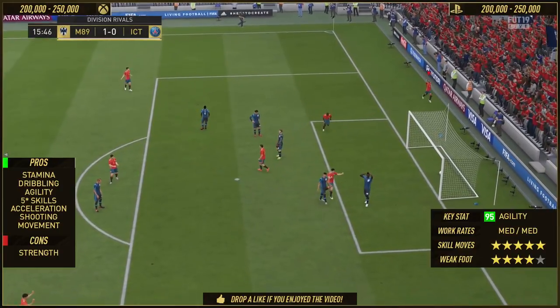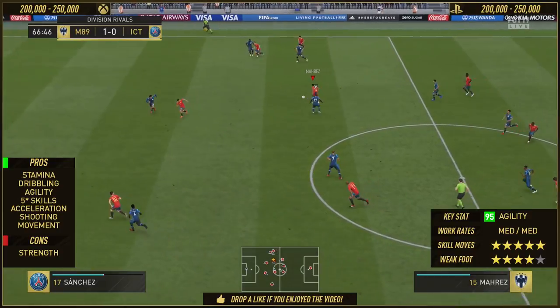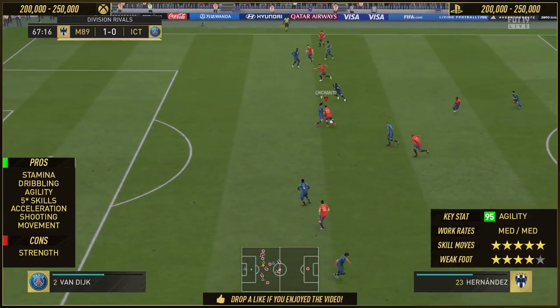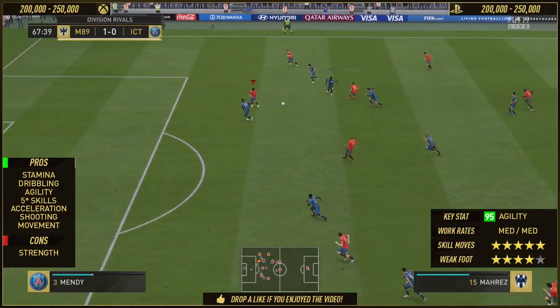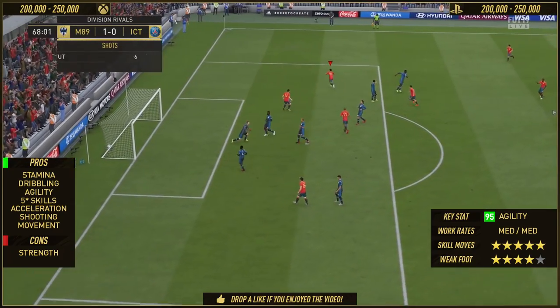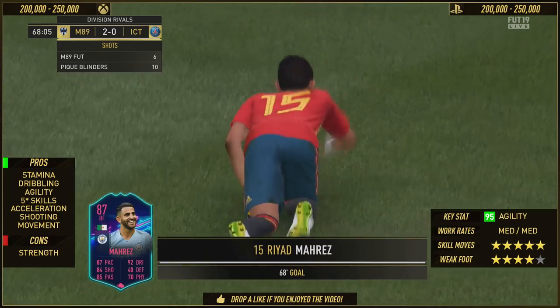You can add in the 4-star weak foot as well, because you can shoot on his right. But like I said, his left foot is a bloody one. He takes on a defender, passes the ball inside to Chicharito, receives it back, cuts inside — and just look at this finesse shot, it is beautiful. In terms of shooting with the card, timed finesse every single time, and it will fly into the back of the net.